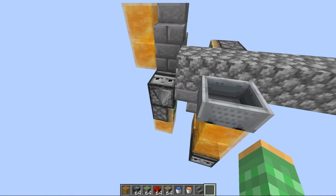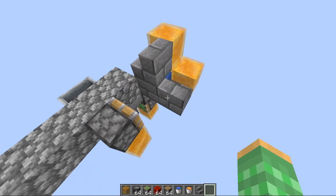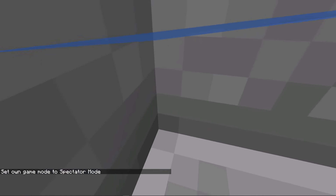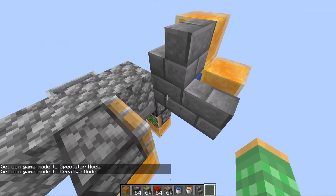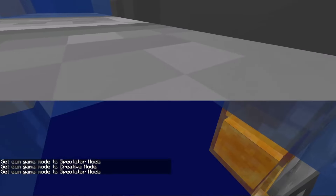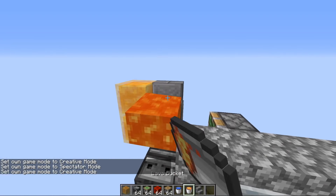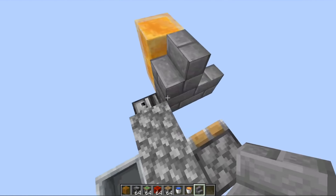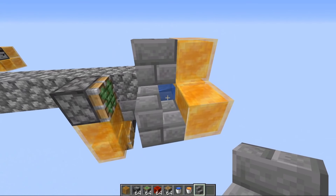You might not even see the water where the cobblestone is being generated, but it's actually a waterlogged stairway inside of here. Essentially the water is kind of touching the edges here, so even this edge here is being touched by the water. And that's why when the lava comes in contact with it, it's going to produce cobblestone.